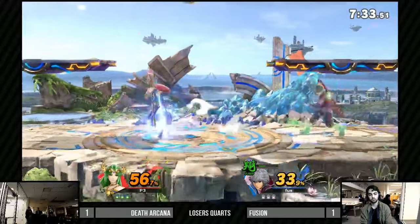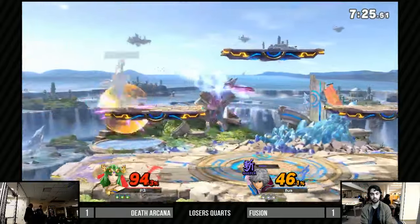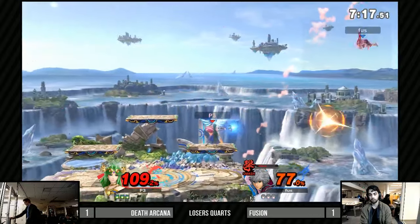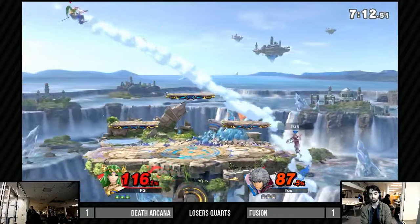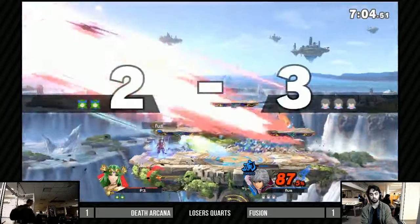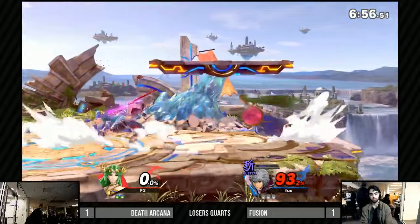Which is surprising because the stage is really in favor of Palutena because of all the platform cancelling. But Fusion's playing an excellent ground game — just opting to stay on the ground. Shulk has a really good time pressuring platforms without having to go up and actually do it. The platforms in this game feel more sticky — they've made it more difficult to drop through, so characters like Shulk have a good chance to pressure from below.